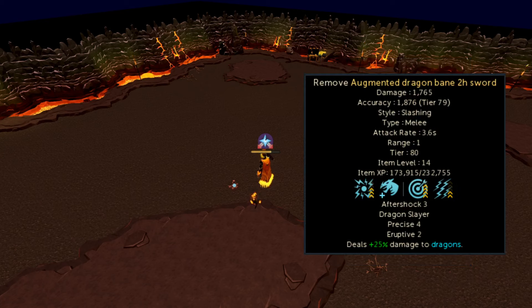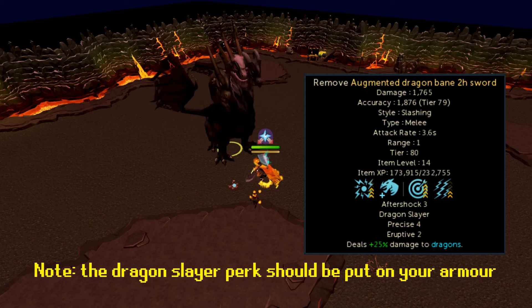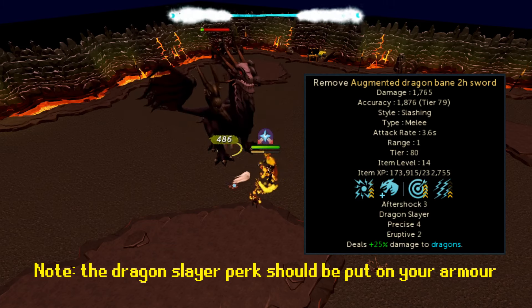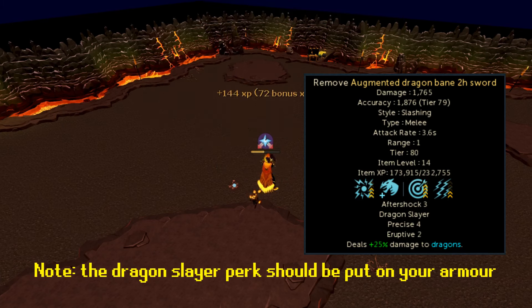Perks are important here. You absolutely need the Dragon Slayer perk and Crackling 4 on your armor, and I'd strongly suggest Aftershock on your weapon. One thing that's changed with the new combat rollout is the way the Equilibrium perk works — it's been renamed to Eruptive and gives a 0.5% boost to ability damage. I used a Precise 4 Eruptive 2 gizmo I had lying around and it worked fine for KBD.